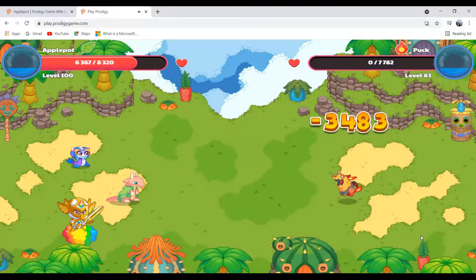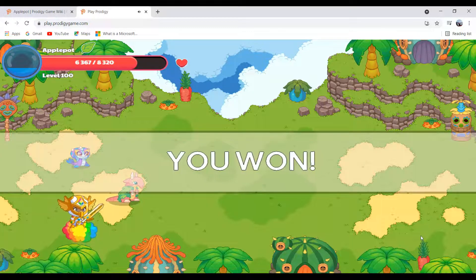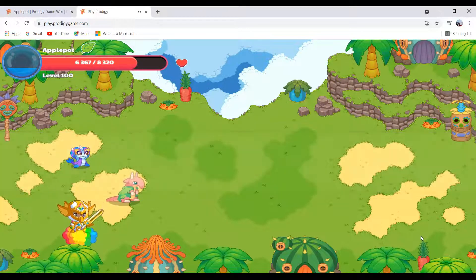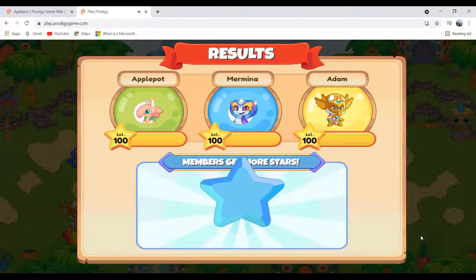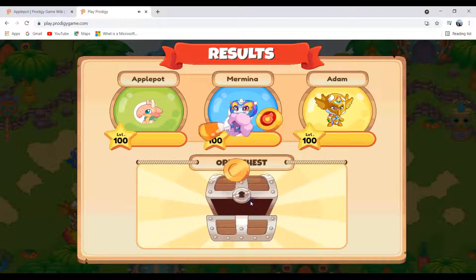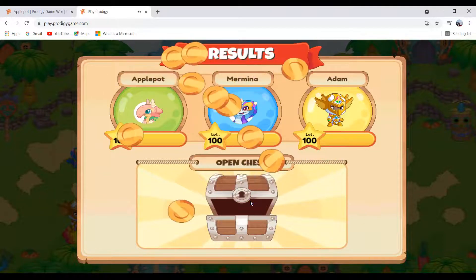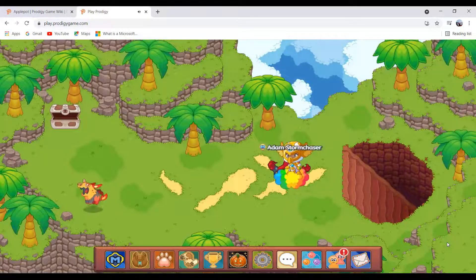We killed the Puck! I'm gaining my rewards now — let's see what we get in this chest. We got 200 Gold Coins, 20 Hot Hots, 2 Candy Corn, and a Morph Marvel Cloak. So this is all about Apple Pot. Thanks for watching! See you next time!